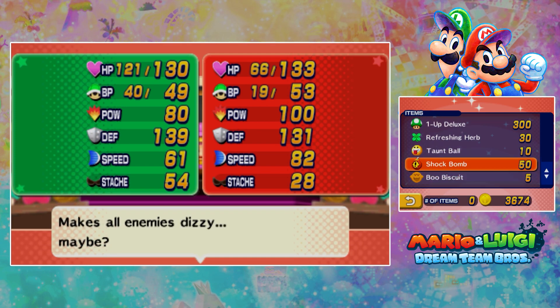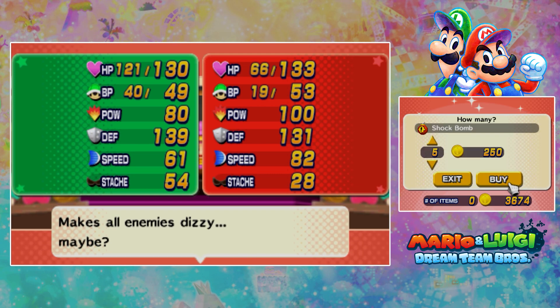Shock bomb makes all enemies dizzy. Maybe. Yeah, we'll get about five of them.